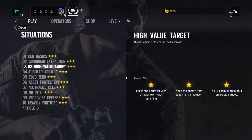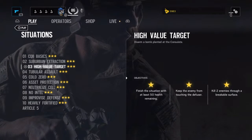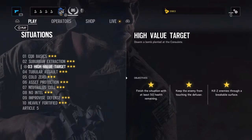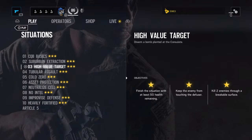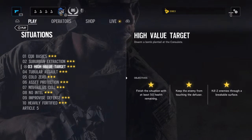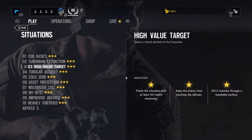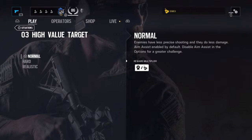Hey guys, it's Evolved here. Welcome back — hopefully the last two situations video helped you. If not, tell me what happened or what I could help with. Situation three: high value target. You've got to disarm a bomb planted at the consulate. Let's start and go normal.